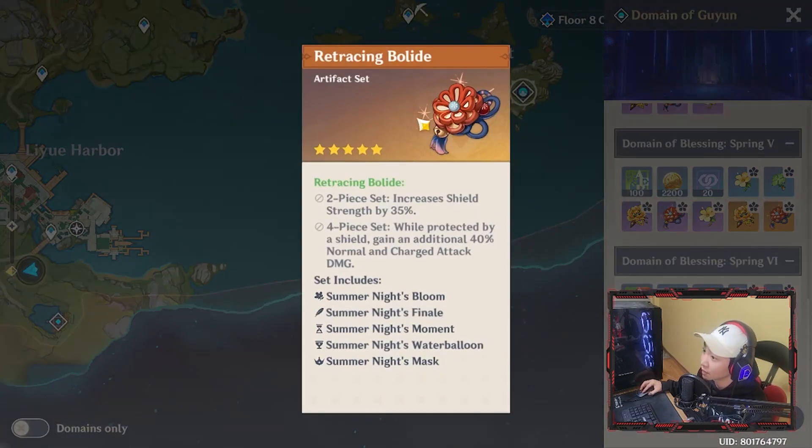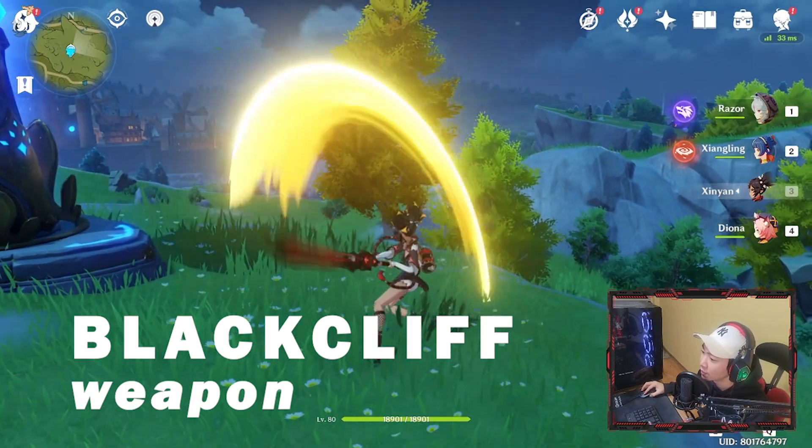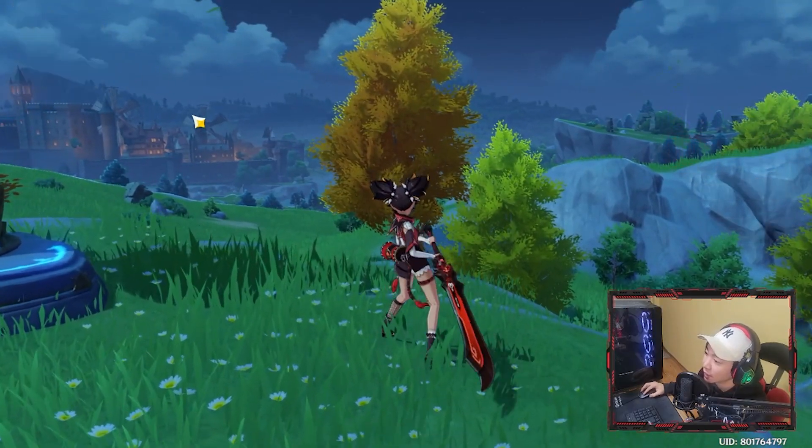Even better, this artifact is probably the best set for her — the Retracing Bolide set. This is going to increase normal and charged attack damage by 40%, and it's going to be nuts. She is going to be a killer. And the weapon Blackcliff is going to be a really good option for Xinyan as well.